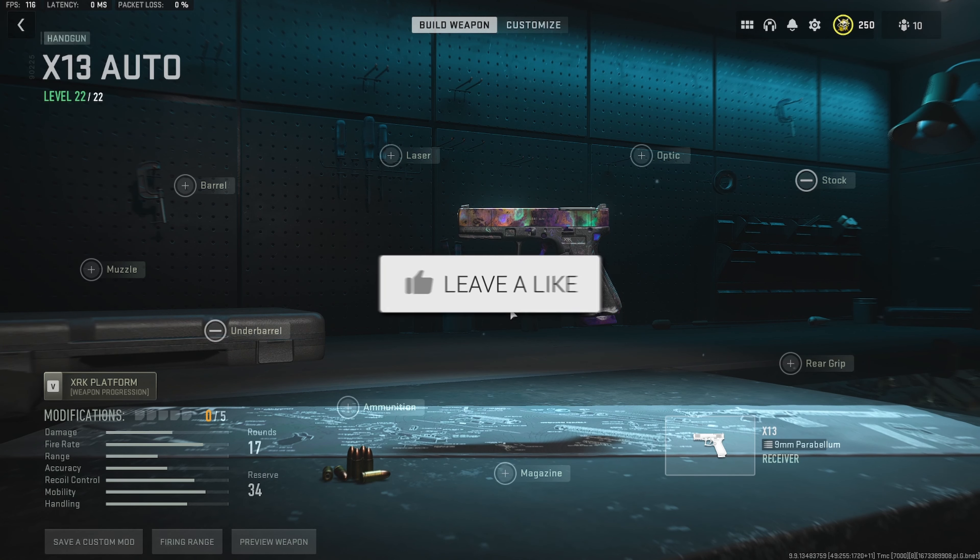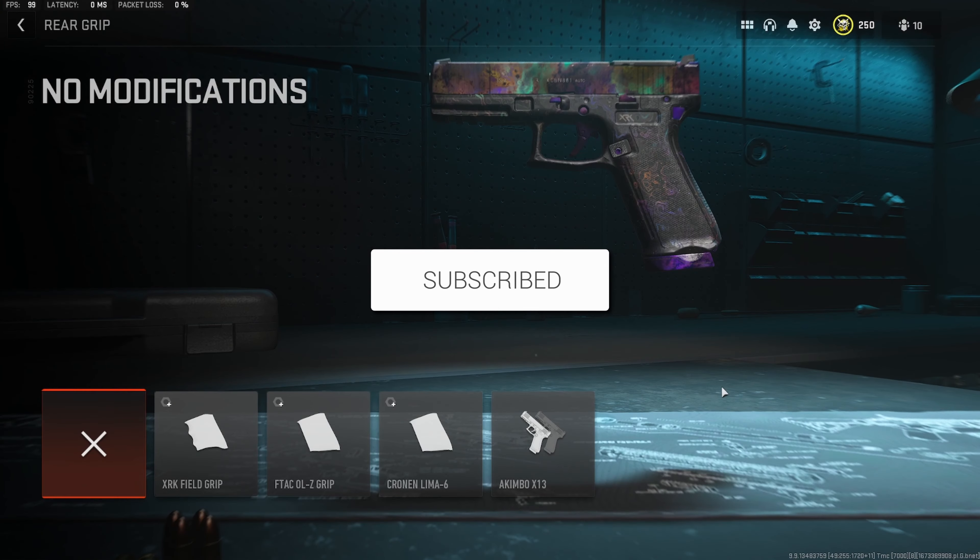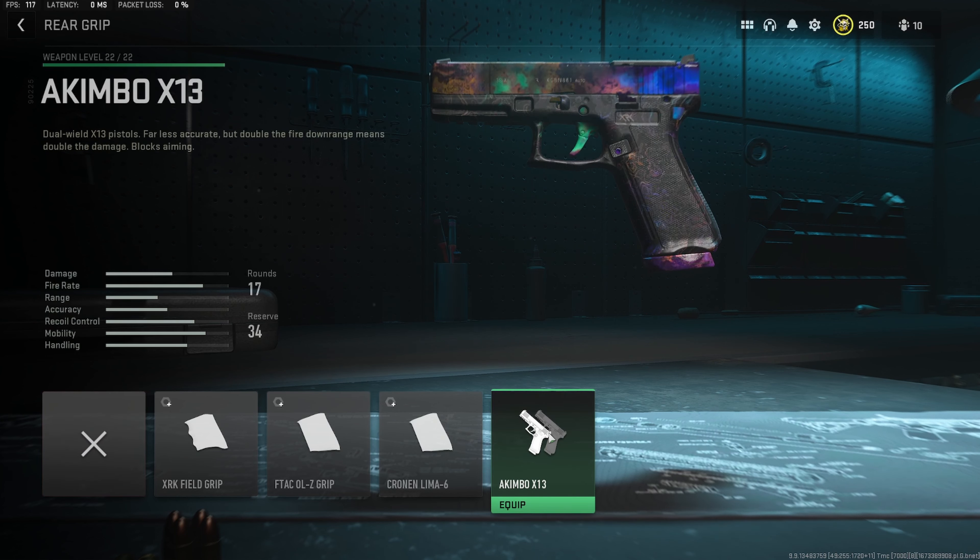This build is going to be centered around damage output and hip fire accuracy. Getting right into the first attachment, we do want to go ahead and throw on the akimbo attachment. This is going to double the damage output we'll be able to deal, at the cost of damage range, because when we have akimbo on we will only be able to hip fire.